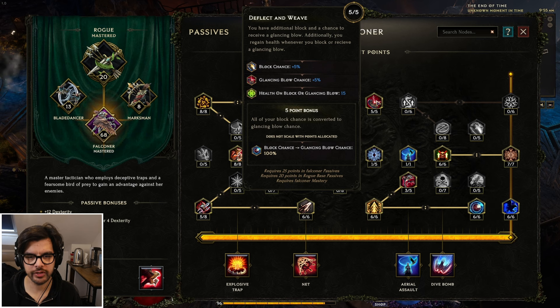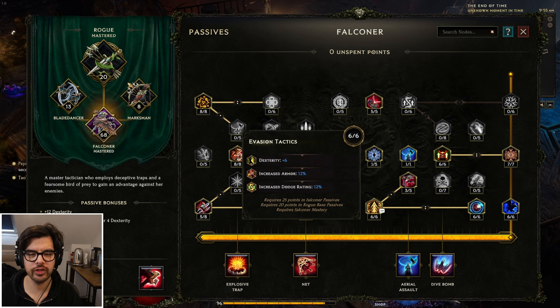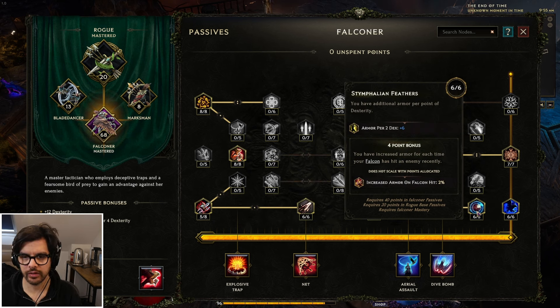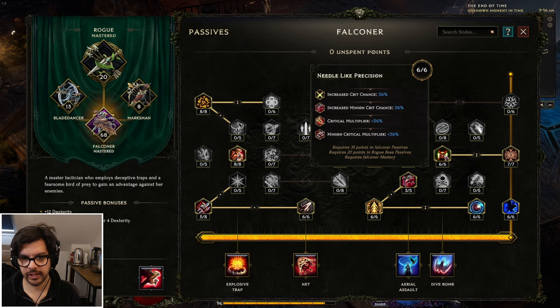Then go for full damage — just flat damage. You get Deflect and Weave, and I have notes about this: you want to convert your block to glancing, so a shield with a lot of block is good here for glancing blows. Coordinate Fade is really good — it's a Silver Shroud on demand. Silver Shroud allows you to completely dodge the next attack. Any attack you know is coming, you set this up just before and you mitigate the damage 100%. Dex here is good whenever you get dex plus something else, as it scales all your abilities. There's a node where the more dex you have, you get armor — really strong. And you get health gain per dex, so you get health back as well.